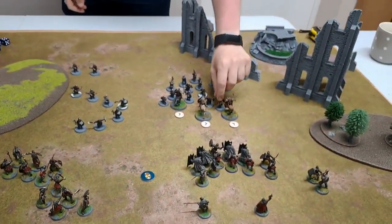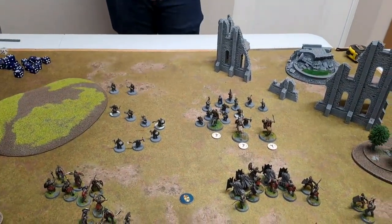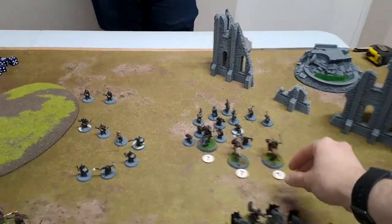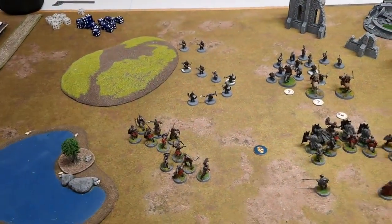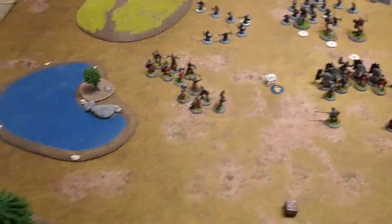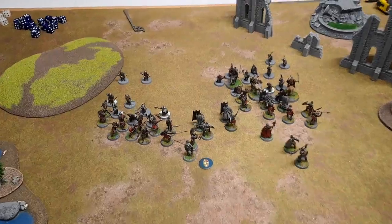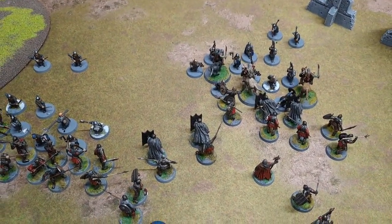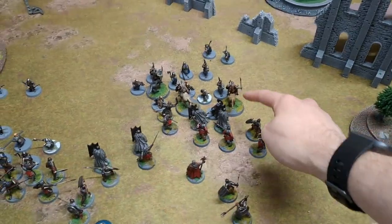We'll knock prone, but it's better to keep them standing for control zones — we use the flip side of the bases to mark them. Priority roll — I get a five, you get a five, so it's you. I won't call anything. Movement view — lots of combat going on here. My cavalry got charged so I have no bonuses. I tuck my orcs away so the dwarf archers can't shoot through the combat.